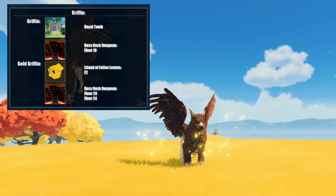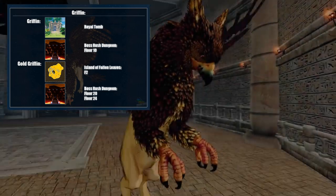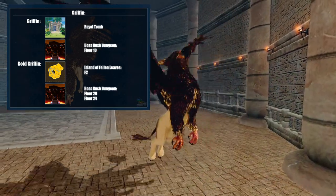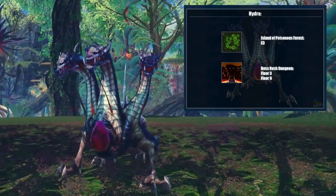The gold griffon can be found on the island of Fallen Leaves, as well as in the boss rush dungeons on floors 20 and 24. While the normal griffon can only be found in the royal tomb and in the boss rush dungeon on floor 10. The hydra is found on the island of Poisonous Forest, as well as the boss rush dungeons on floors 3 and 9.